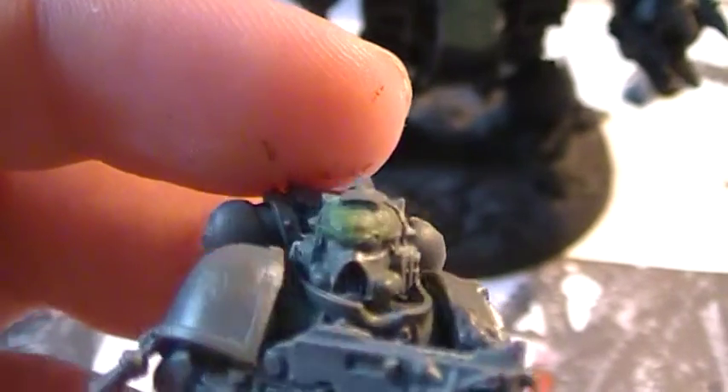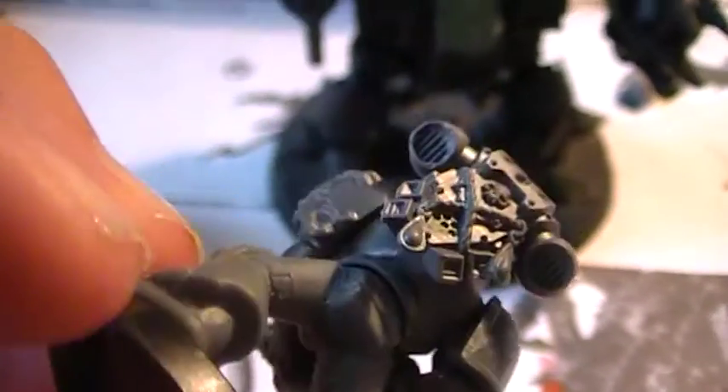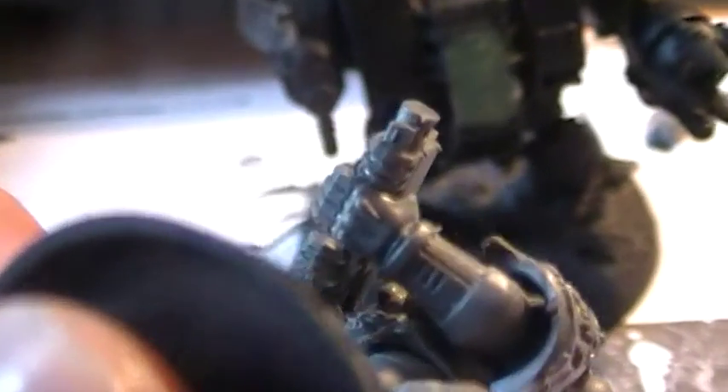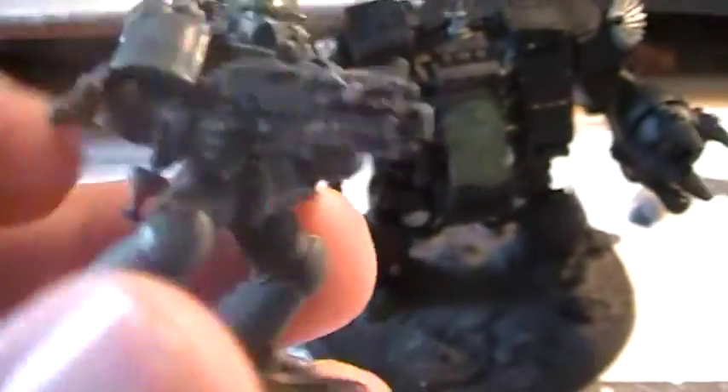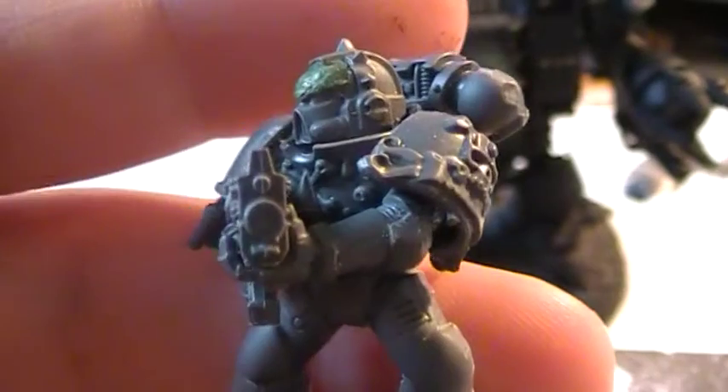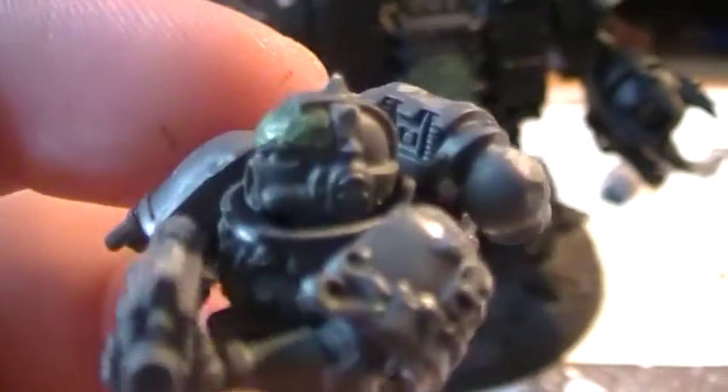Here's another guy — converted in the head, just to take away the cross, I think with green stuff. Yeah, death company parts here too. This is the new guy: heavily converted death company to tactical squad. Legs from tactical squad, arms and weapons from death company squad, torso from death company squad, both shoulder parts from death company squad, the head from death company squad, and the back also from death company. I think it's just the legs that aren't from death company, so this is a pretty heavily converted death company guy — but it's actually a tactical marine.